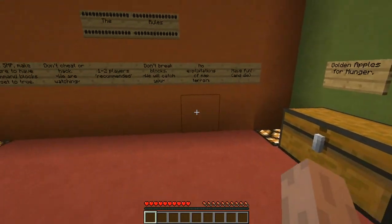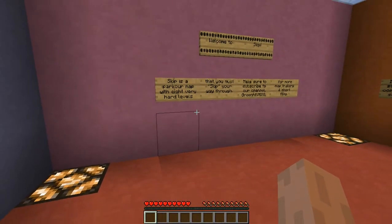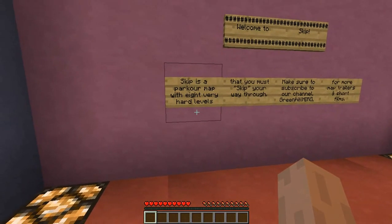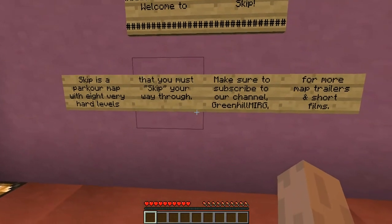Hey guys, this is Fire Gator and welcome back to the Minecraft Origin Series. This is a brand new map I just downloaded today. Escape is a parkour map with 8 very hard levels that you must work your way through.